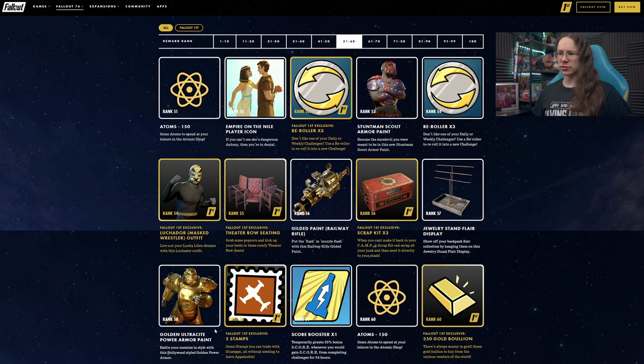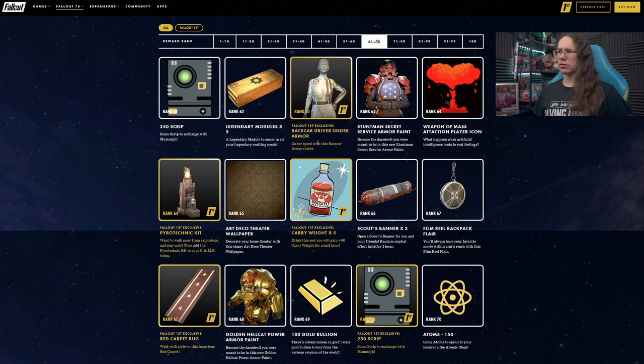At rank 58 we have Ultra Sight Golden Armor — that's slightly less horrific, but still pretty horrific, along with some stamps. Another score booster at rank 59. And a Race Car Driver under armor — that's quite cool, rocket sponsorship makes sense on there. We'll have to see it in-game — obviously it goes under your armor and outfits anyway. I wonder if it functions like Secret Service stuff and can have the same sort of linings.